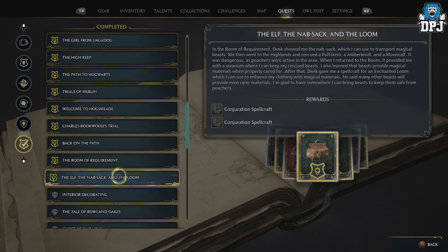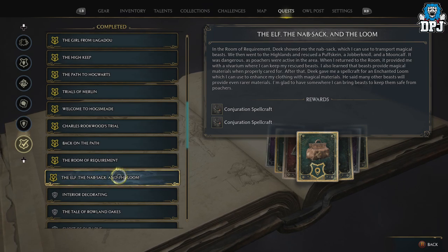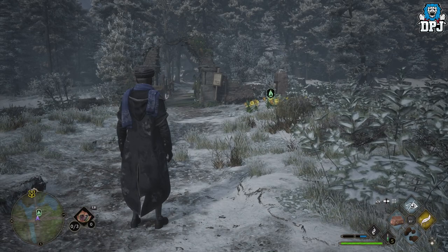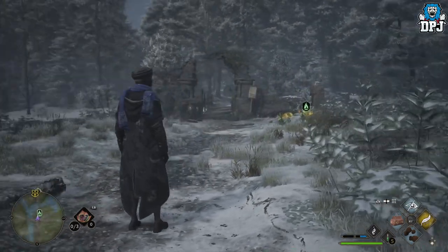To do this, you need to have completed a main story quest called 'The Elf, the Nab-sack, and the Loom,' because you need the Nab-sack so you can capture beasts. This is around the 30th to 35th main story quest. I did this when I was about level 13 or 14, so around that level you should look out for it. Once you complete it, you gain the ability to capture magical beasts.